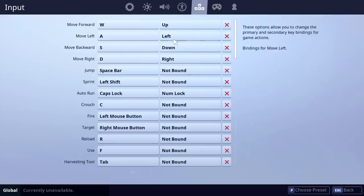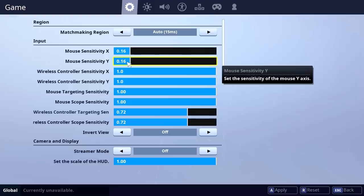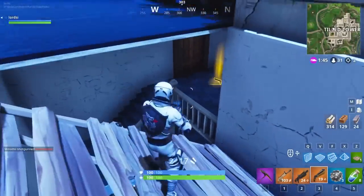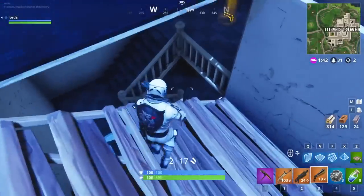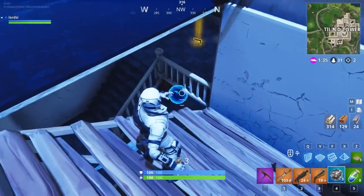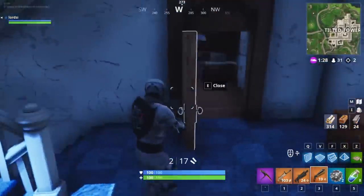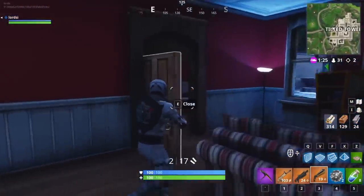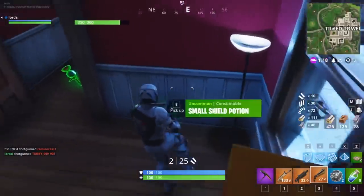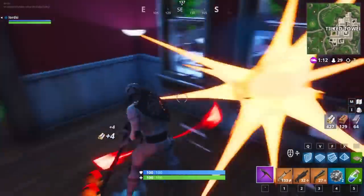My next tip is mouse sensitivity, and this one is crucial. If you're a beginner to keyboard and mouse, you're going to want it much lower for accuracy and then slowly increase it as time goes on. This gives you better performance and quicker aim. If you have a mouse with DPI built in, you can control it on the mouse itself. I generally start at 0.16 and increase it over time, using my DPI button on the mouse. It tailors specifically to you, so just play around with it.